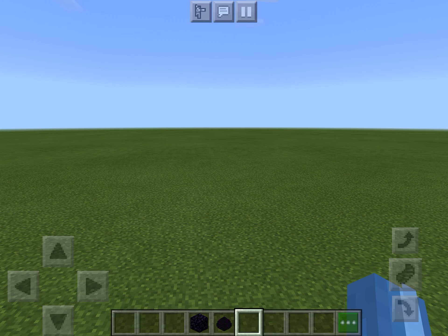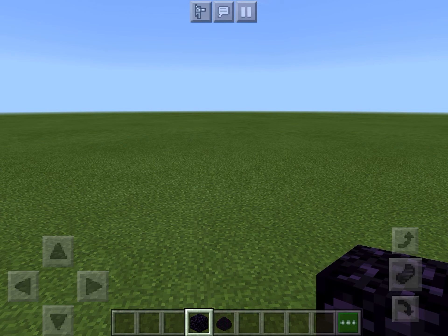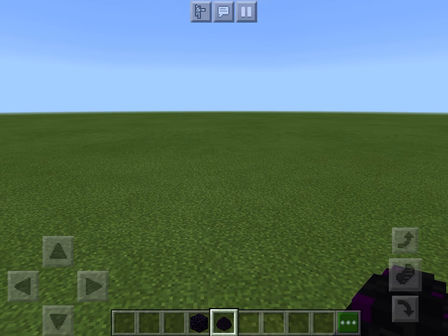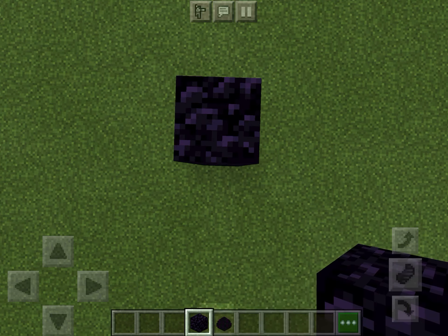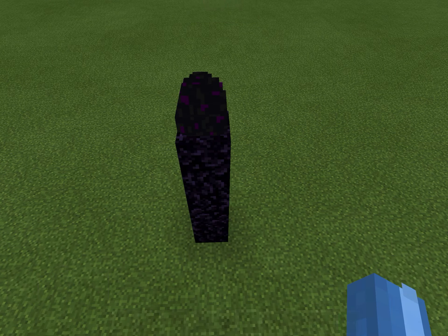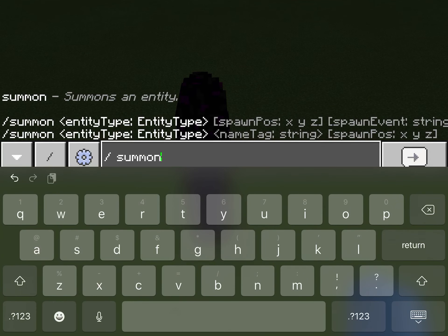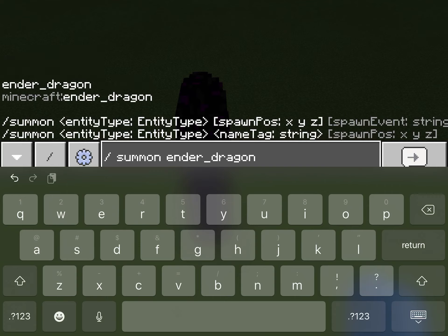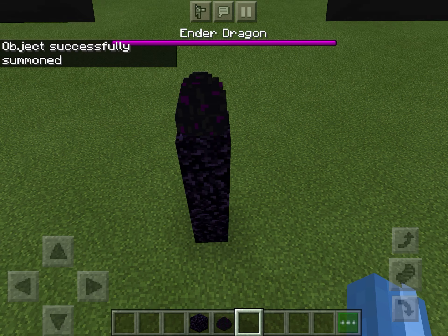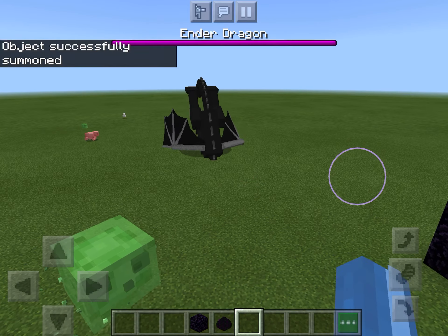This is how to summon an Ender Dragon and more. You're gonna want to get some obsidian and a dragon egg. Stack four obsidian up — one, two, three, four — then place the Ender Dragon on top. Then hit slash summon and type 'ender_dragon'.